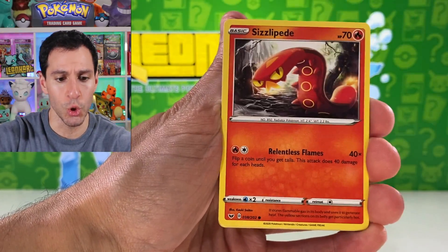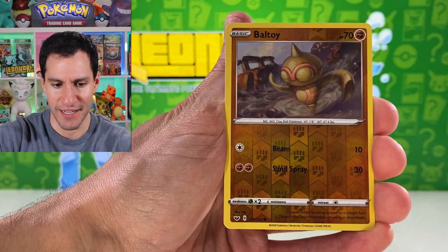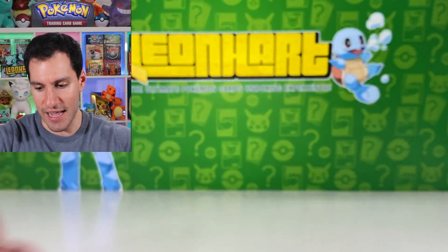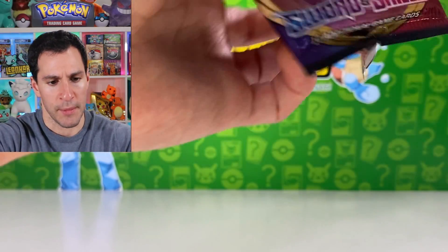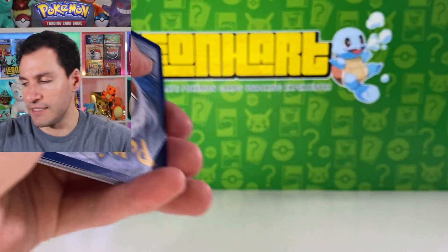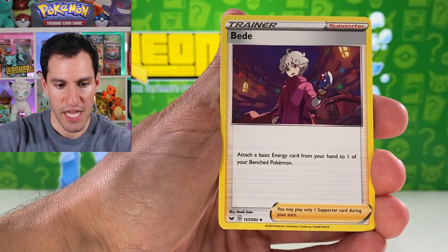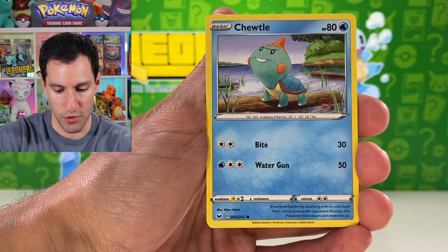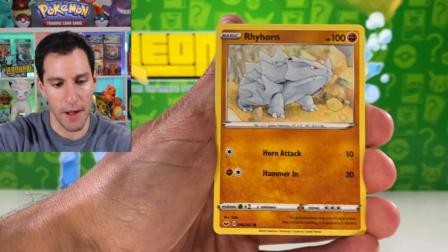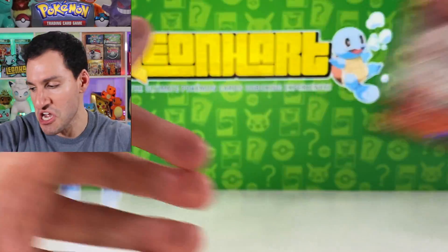Fighting energy, now lightning energy. Sizzlipede, Wooloo, hashtag Grookey gang, Sobble. Can we get a Scorbunny? Nope — Ball Toy and Kevin Durant — hopefully his achilles has been healing up. We really need to make a big pull at least for this video. There was an amazing pull in Saturday's video and I won't spoil it.